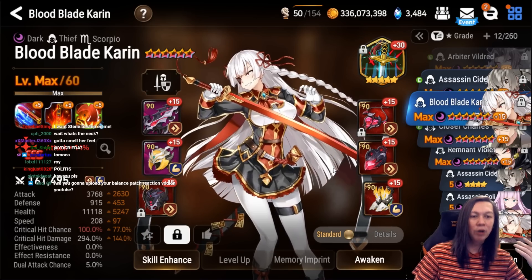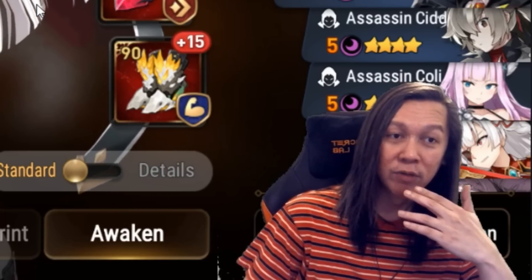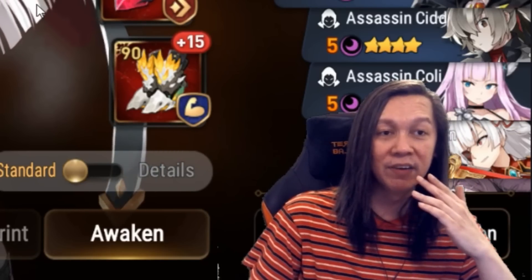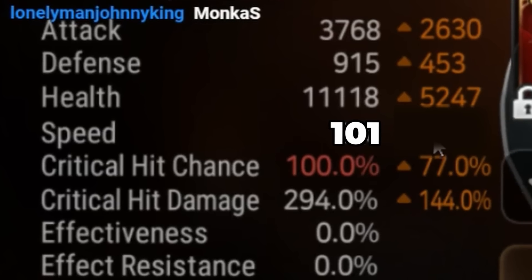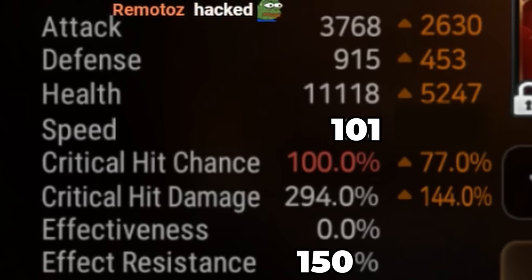Next we have BBK — I don't use her anymore, but if I were to use her I'd say going a resistance build is better. If you drop a resistance BBK, your opponent has to ban it or pivot their draft to counter it. Resistance BBK takes away the speed and converts all of it to resistance — you want something around 150 resistance.